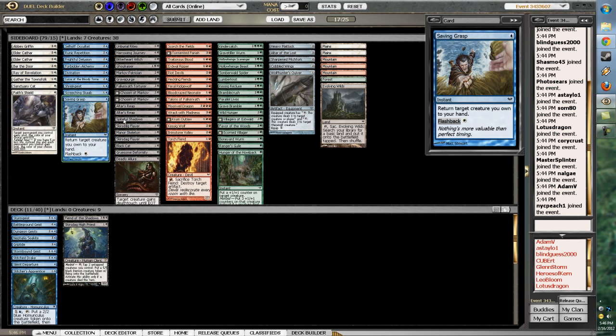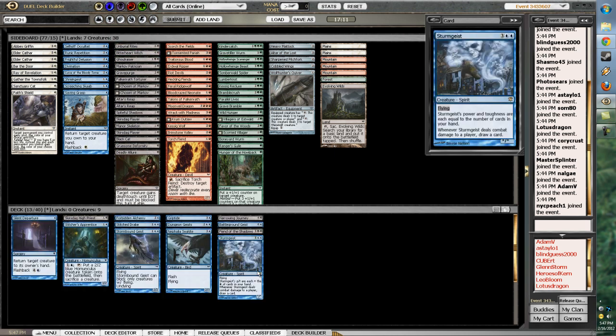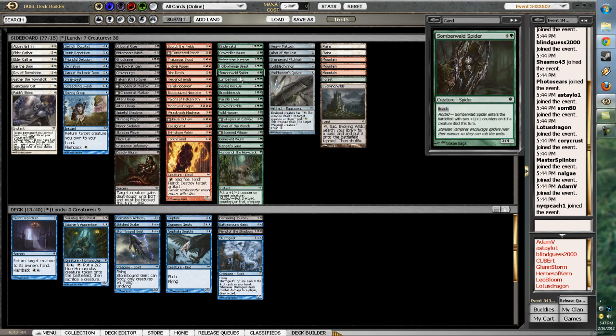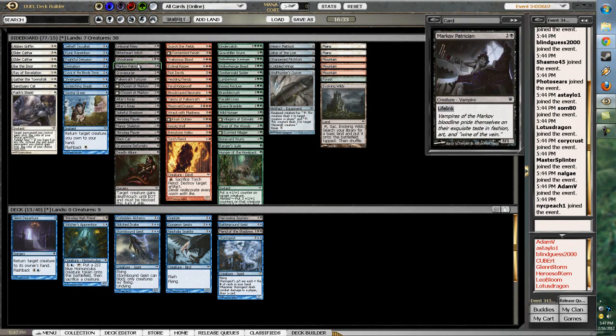We just have to find the right combination, and that also means Forbidden Alchemy is coming in. Probably not going to do a self-mill thing. Let's sort by Converted Mana Cost. As I was saying earlier, with three packs of Dark Ascension, you actually don't have much choice when building sealed pools — the pools almost build themselves, especially if you get a dual-color Lord. Does green have anything great? Just big dudes — nothing amazing. Nothing to go away from black-blue. Our power is definitely in the black-blue area.